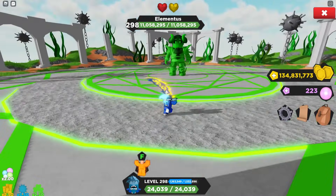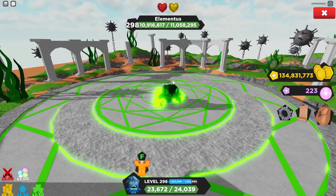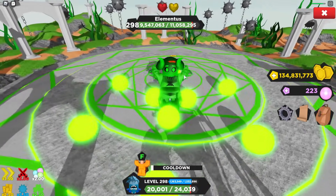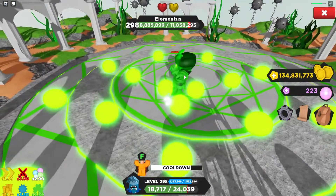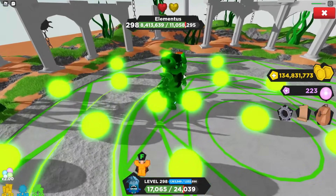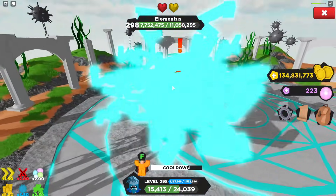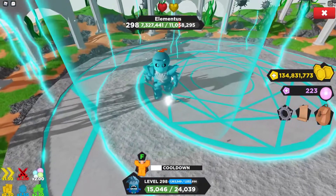Here we are at the brand new Elementus Boss. That appearance was like the titan formation from Attack on Titan — you'll notice it right away if you're a fan. How this boss works: every certain duration, it changes to a different element. Right now it's in some sort of green element power. Once it gets to a certain amount of health, it changes to a brand new element — now it's a lightning element. Let's try to kill him.